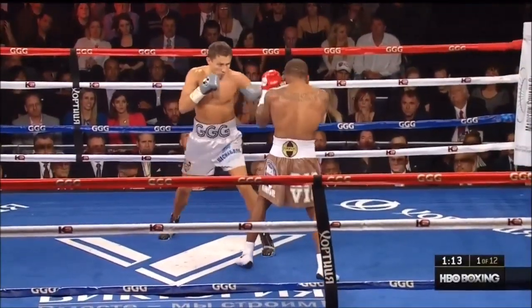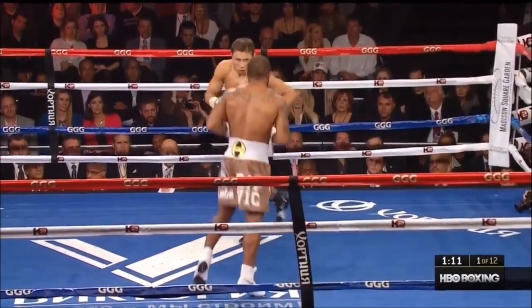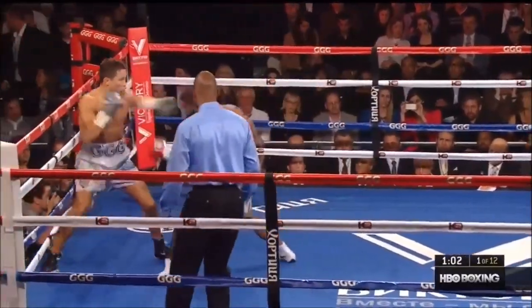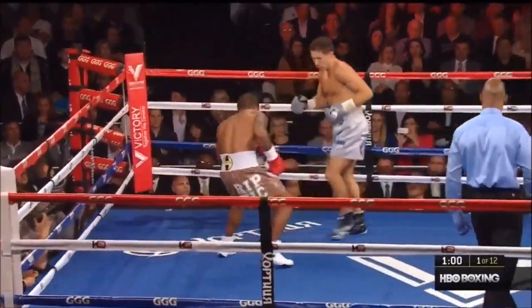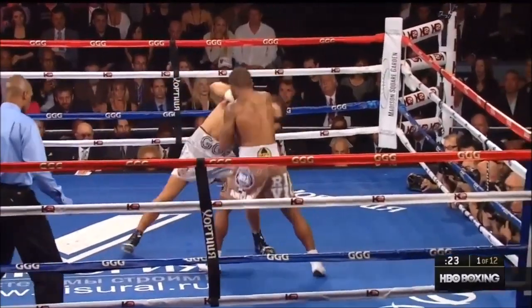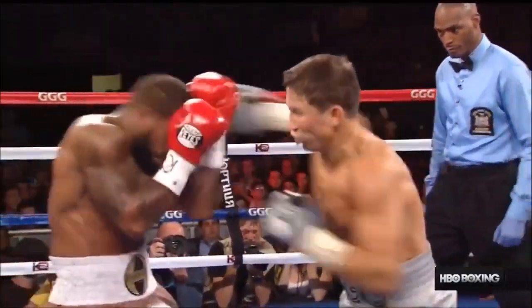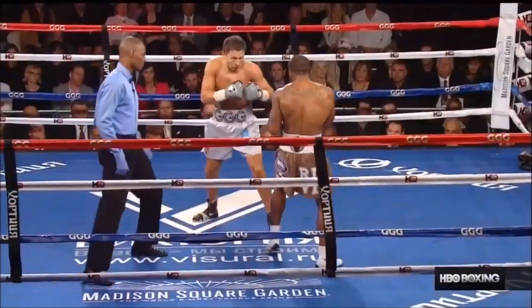Golovkin lands a right. Left hook for Golovkin. Curtis Stevens focusing on defense. Now he tries a big shot and lands a right cross. Good right hand for Golovkin. Golovkin wants to punctuate the round with something and gets in a right cross.